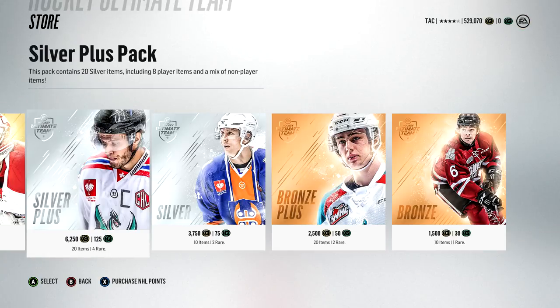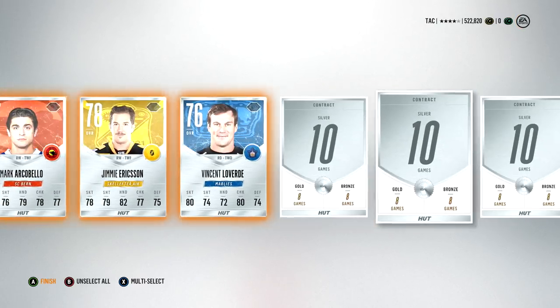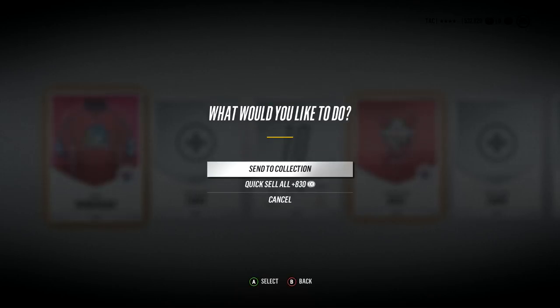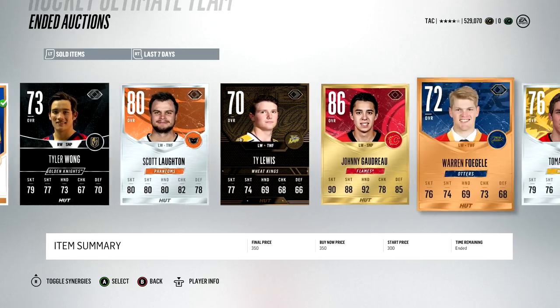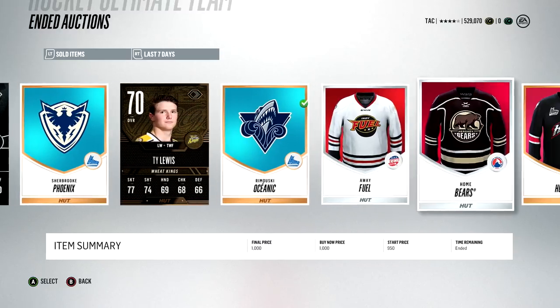Silver players sell for about 500 coins instantly. You get eight players in a silver pack, so that's 4K, and you need about 2K from the rest of the pack. If you can sell the logos and jerseys for 1,500, you're breaking even. Silver logos and jerseys actually sell for quite a bit. A Calgary Hitman jersey sold for 5K — there are jerseys and logos that are ridiculously expensive, so if you get lucky and pull one, you're set.